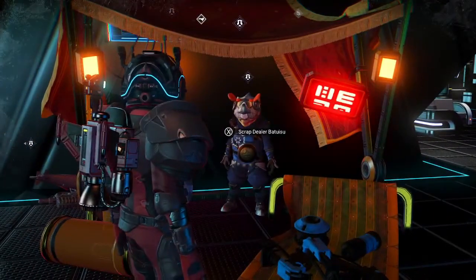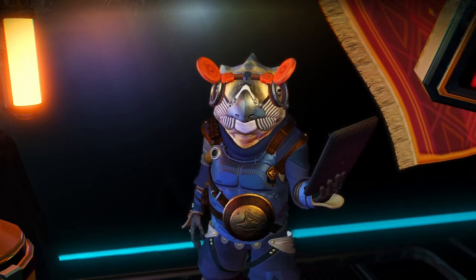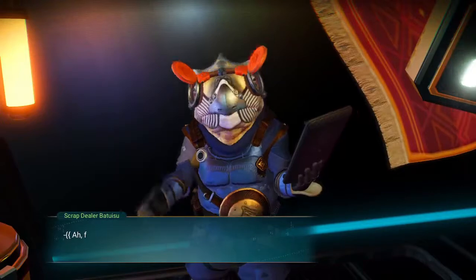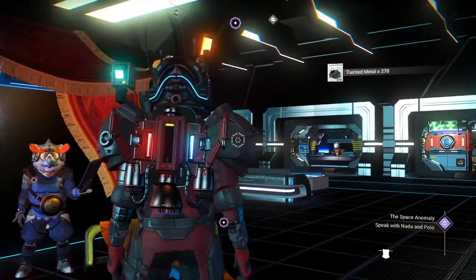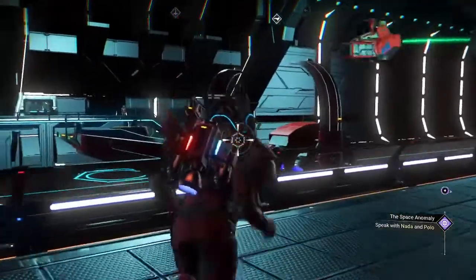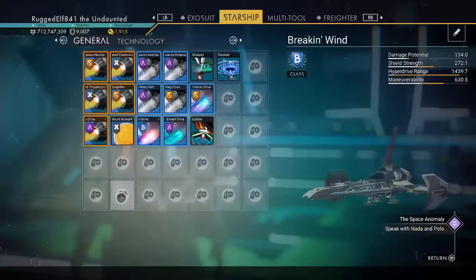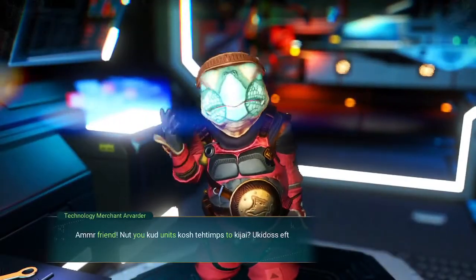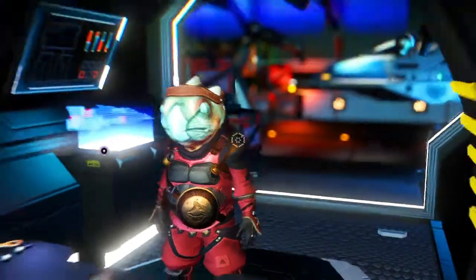Come over to the scrap dealer because I'd rather have the nanites. I take my crew manifest and sell it — he gives me 180 tainted metal. Go back and talk to him again, he wants the captain's logs — give him those and he gives me another 270 tainted metal. With that and what I found in the freighter itself, I can refine it all down into nanites, which makes the trip worth it. Then come over to the other dealer and sell the upgrades I got — that helps build nanites too.